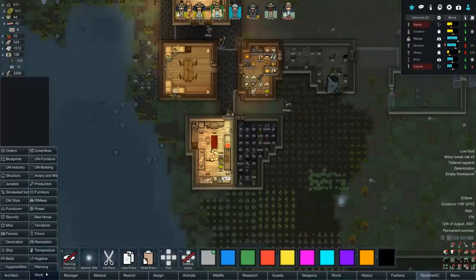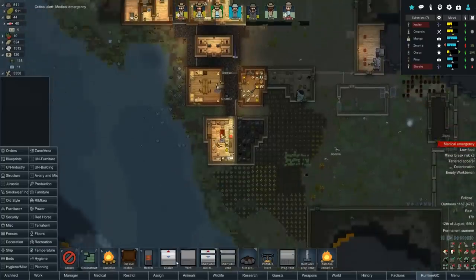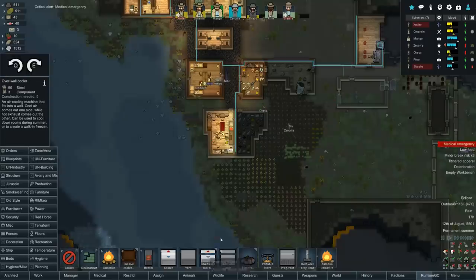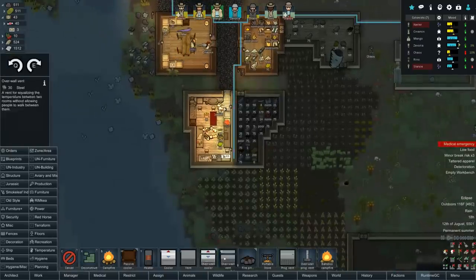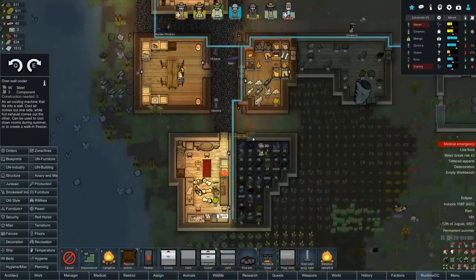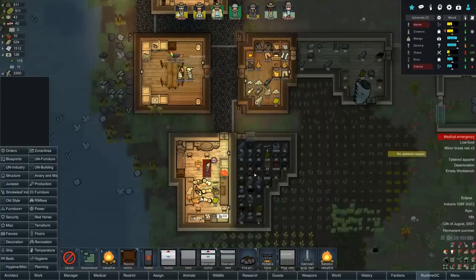It's time for a freezer now that we have electricity - that's one of the other things I wanted to do today if possible: make a bunch of coolers. The problem is we don't have enough steel. Overwall cooler - it can go through two walls, oh fascinating! I like that a lot. Let's put the cooler right here, pumping the heat outside because it's always hot in this zone.